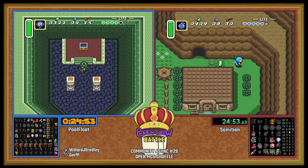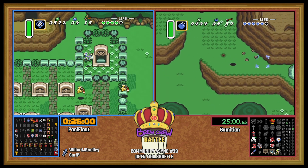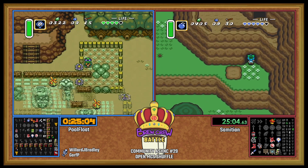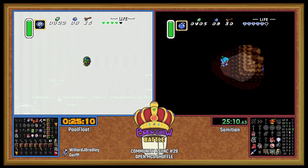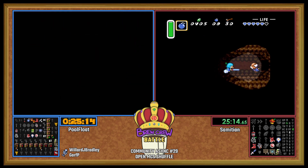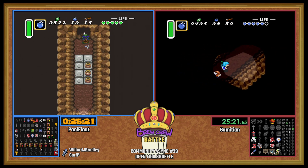We've got Powder here in King's Tomb. Pretty nice find. I actually really like this route idea — even despite knowing that the Hookshot is in the back of Escape. You go up, you do all the stuff here, except it's gonna feel a little bad when you go into Hera and you're like, do I go back to Hera and just Hera pot and beat it?